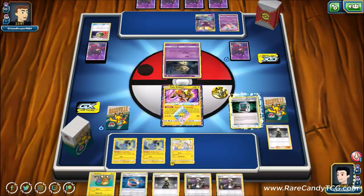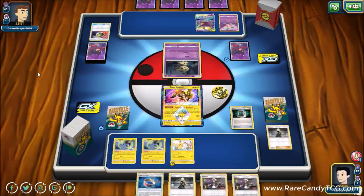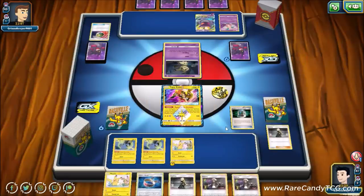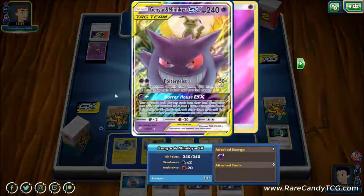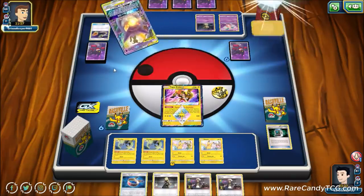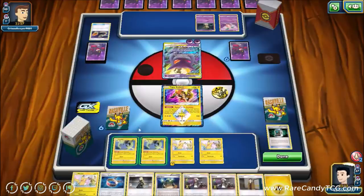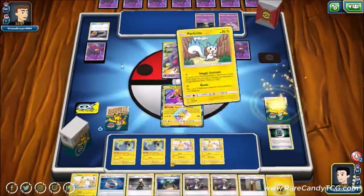We get Pokémon Communication, grab another Pikachu, and just pass. We could get down Choice Band, but if our opponent attacks with Gengar either way, Tapu Koko gets knocked out regardless — Poltergeist will do 50 for every Trainer card in our hand, which feels pretty bad. And they do go for Whorehouse GX, so we get to draw some extra cards, but the downside is I can't play cards from my hand this turn — basically our opponent gets a free turn. At least we can search out some Pokémon for deck thinning.